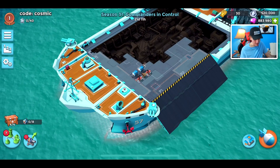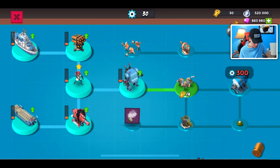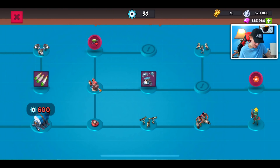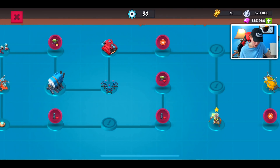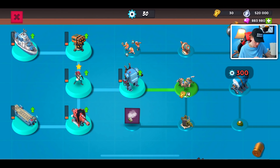I want to give a shoutout to Shish Kabobber and OP Destroy because they went and designed this tech tree for the warship season. Shish Kabobber was the main designer and OP helped out a little bit. We're starting with mechs, which is like a dream of mine. I'm not very good at analyzing tech trees, but I trust them - they're really good with strategy. It's really cool that people in the community are helping out and it's not just the Boom Beach team.